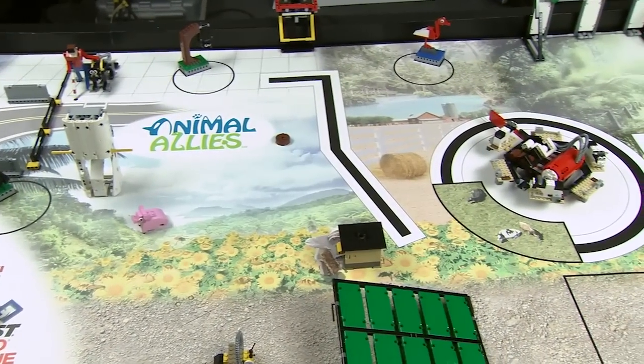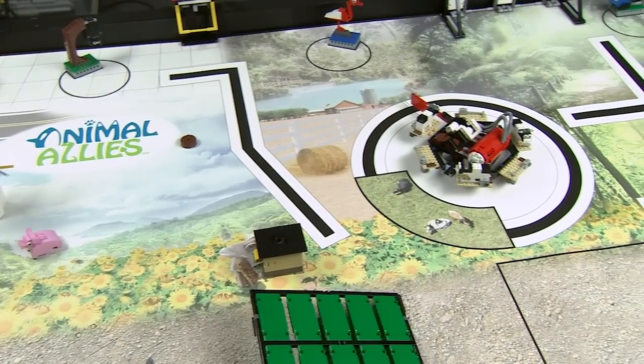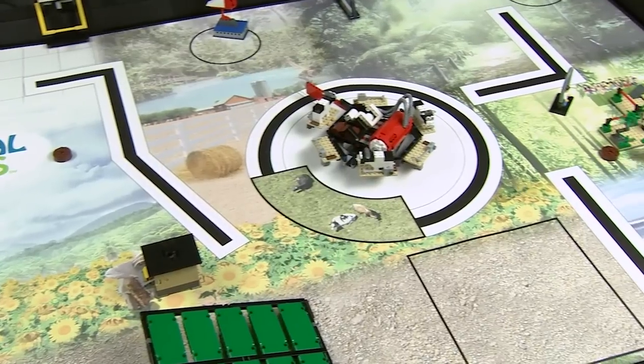As you work on the missions, pay attention to the many ways innovation and technology have enabled humans and animals to exchange help, friendship, amusement, protection, and love. As you'll see, there are many fun problems left to solve.